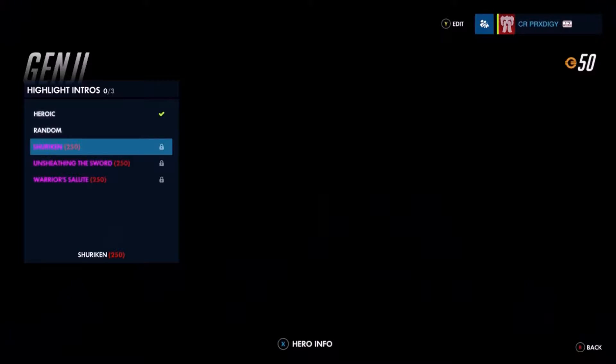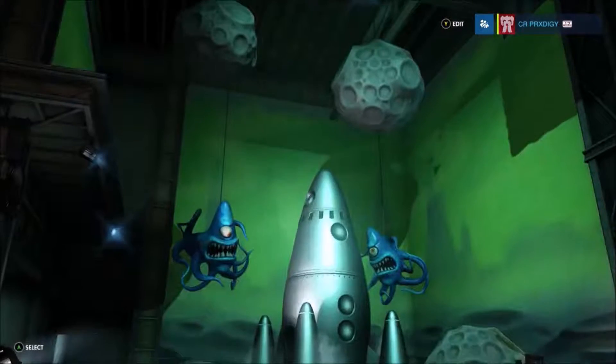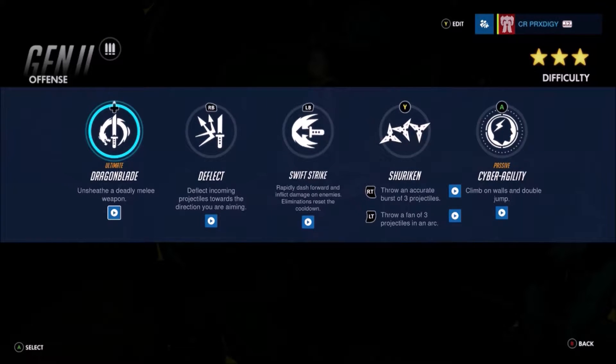Since we're going in order, the first hero today is going to be Genji. His abilities are: Dragon Blade, which is his ultimate ability — a deadly melee weapon that is basically a one-hit for each person. His next ability is Deflect, which deflects incoming projectiles in the direction you're aiming. Swift Strike rapidly dashes forward to inflict damage on enemies, and eliminations also reset the cooldown timer, so every time you get a kill it resets. Shurikens throw accurate bursts of three projectiles and you can also throw a fan of them. His passive ability is Cyber Agility, which allows him to climb walls and double jump.